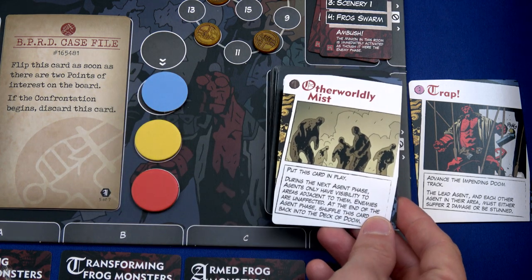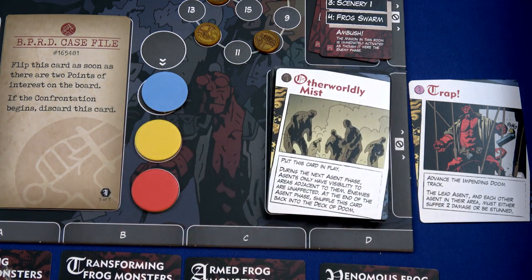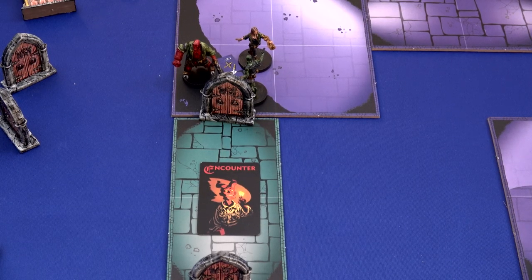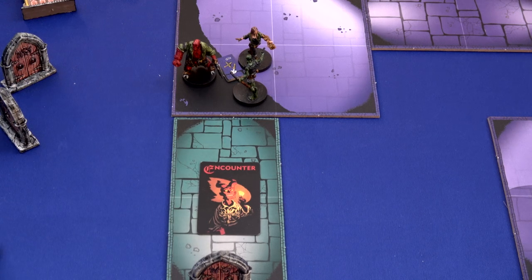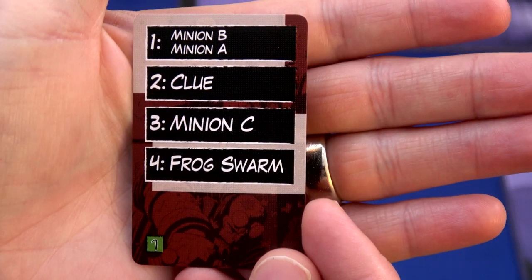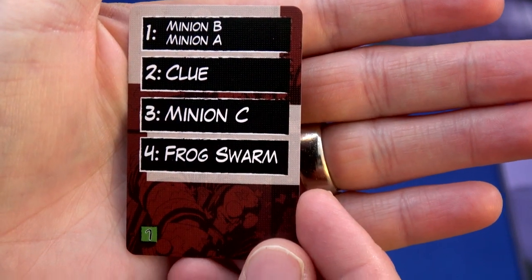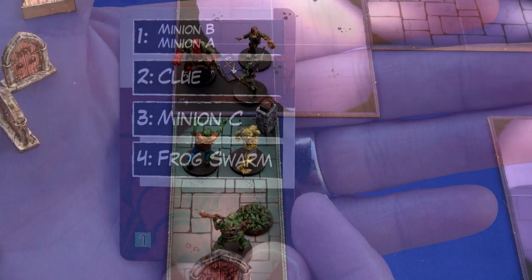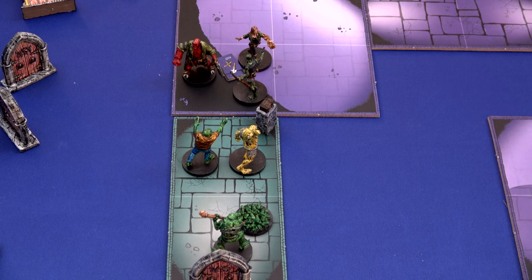The Otherworldly Mist gets shuffled back into the doom deck at end of round. I apologize - I missed stating that when you do a rest action, you can also move to any explored area, so we've moved all right up to here. We've done our end phase, everyone has three action cubes back. We reveal the next room - a minion-heavy one: a minion B, a minion A, a clue, all in the first room, and then the second room has a minion C and a frog swarm.